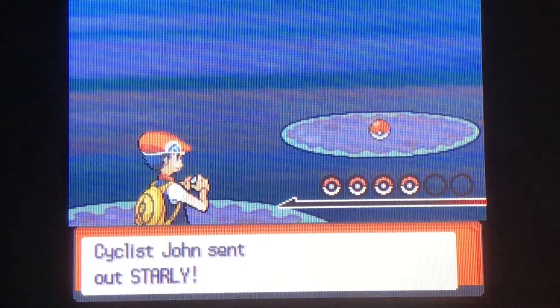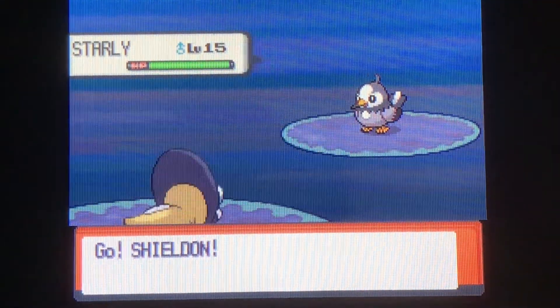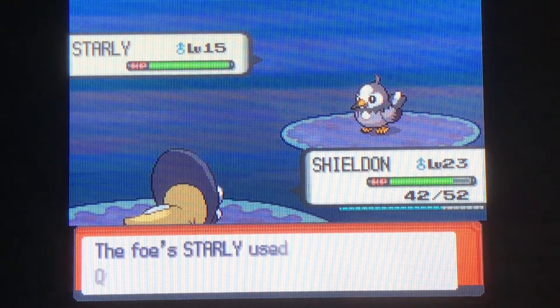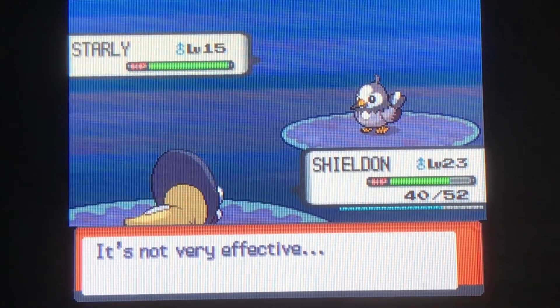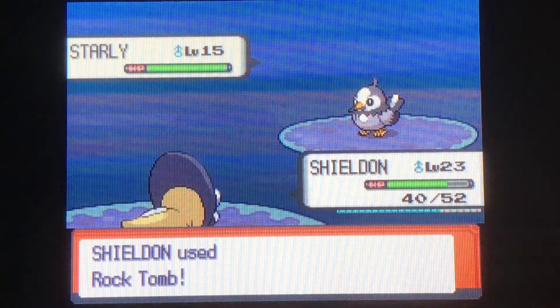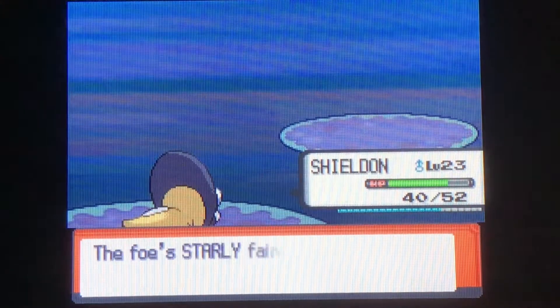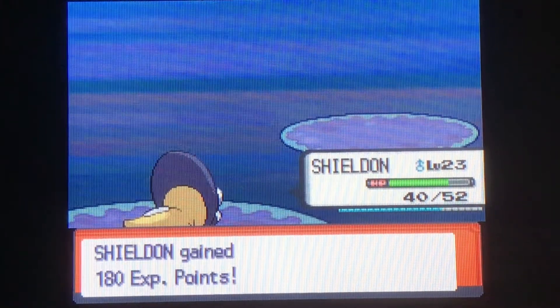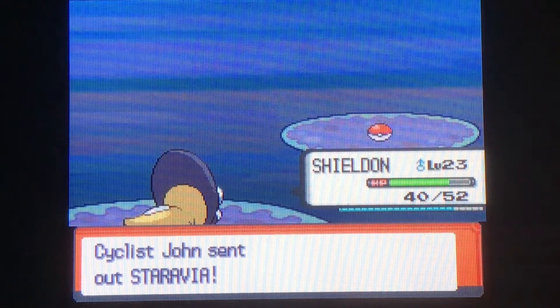After this fight there are two different paths — they lead to the same place, doesn't really matter. Cyclist John also has two Pokemon. I don't like Shieldon's moveset right now: Rock Tomb only has 10 PP and is unreliable, and Takedown does recoil damage. I use Takedown as a finishing move so I only take a small amount of recoil — I think the recoil depends on how much damage you deal to the opponent. Shieldon is close to leveling up though.